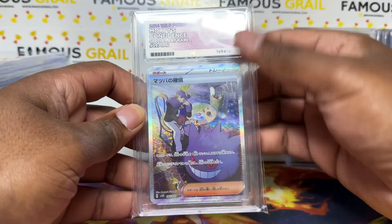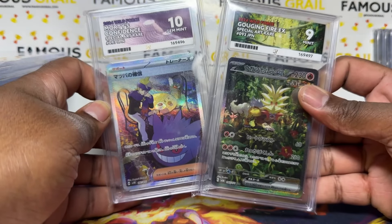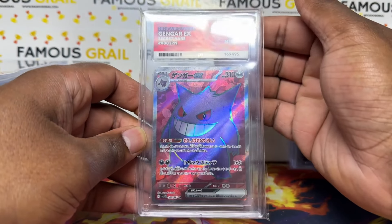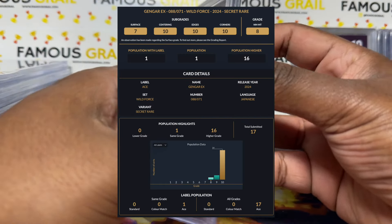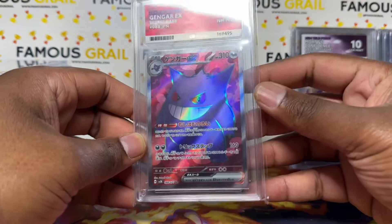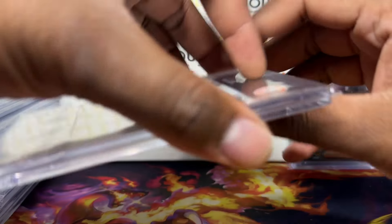Gem Mint 10 — the big Gengar SAR from Wild Force with Morty's Confidence. People sleep on Wild Force — there are some beautiful cards in that set. Then the regular Gengar — unfortunately an Eight on that one. Not looking great. I just landed back from LA and it's misting up a bit. The eight will probably just get sold off or put in a mystery.